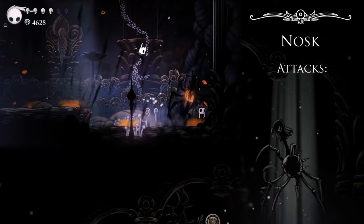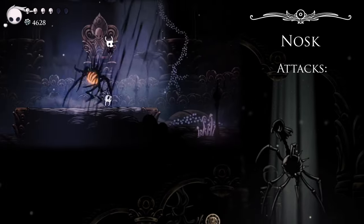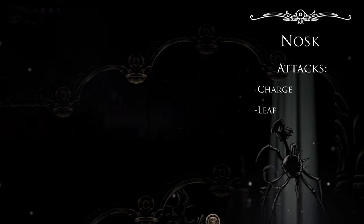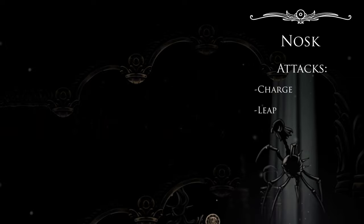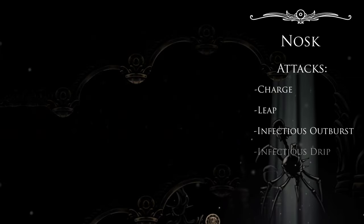Here's an interesting case. Before this game's major DLC content patches, Nosk only had two attacks: the Charge and the Leap. With this game's Hidden Dreams update, he gained the Infectious Outburst and the Infectious Drip.